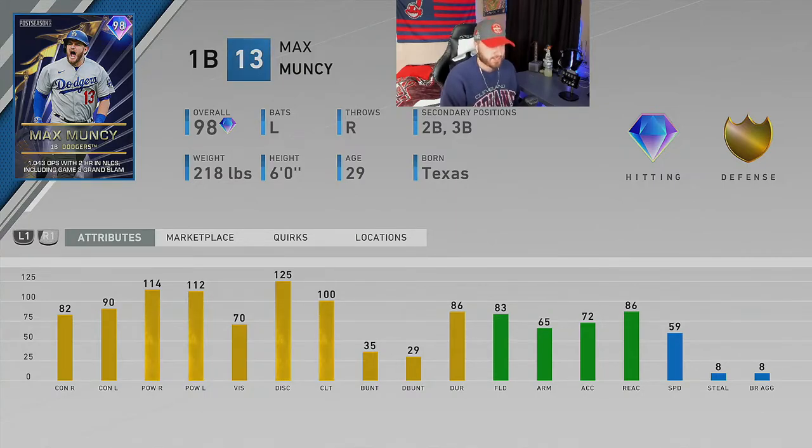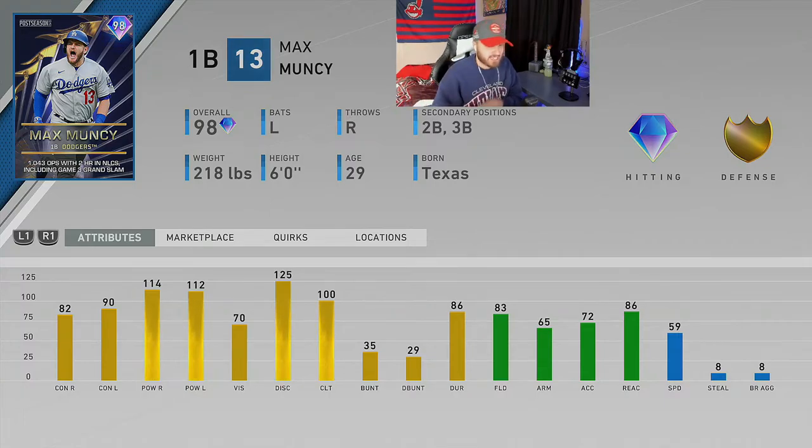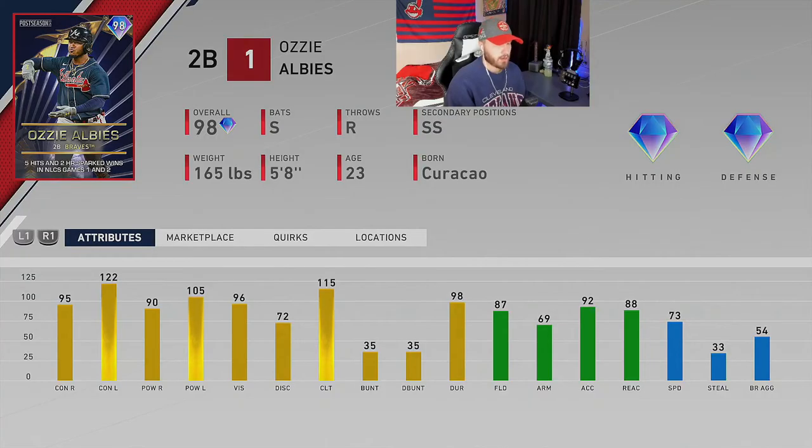Next is Max Muncy, 98 overall, playing first, second, and third base — that positional flexibility is crucial. He had a 1.043 OPS with two home runs in the NLCS, including a Game 3 grand slam. He's got awesome power from both sides of the plate and above-average contact. Vision is a little lower than I'd like, but the fact that he plays second and third base makes him very attractive. His quirks include Hitting Machine, Bomber, Walker, Road Warrior, Pressure Cooker, and Quick Reflexes.